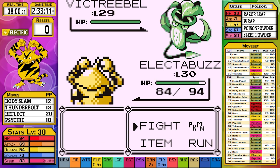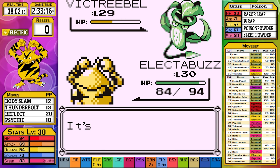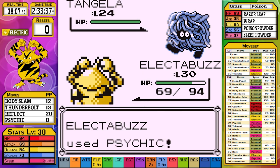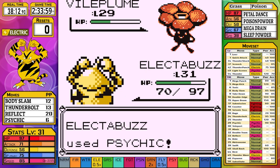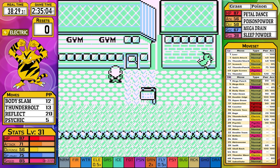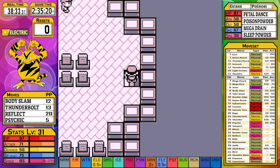Erika starts out with Victreebel, and we spam Psychic to get through her team. Victreebel goes down after wasting my time with a weak attack. Tangela annoys me with a Constrict causing a speed drop, then goes down to the next attack. Vileplume never stood a chance - Psychic takes it down. If she had used anything other than Sleep Powder, it really wouldn't have mattered anyway.